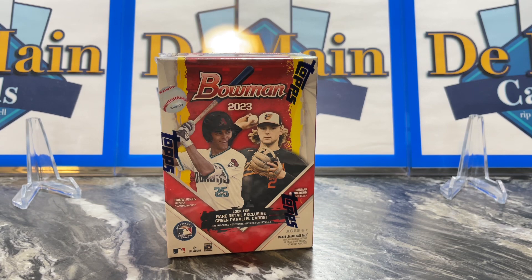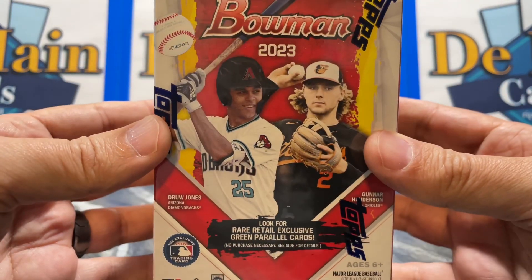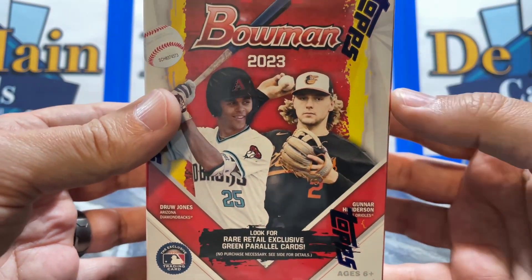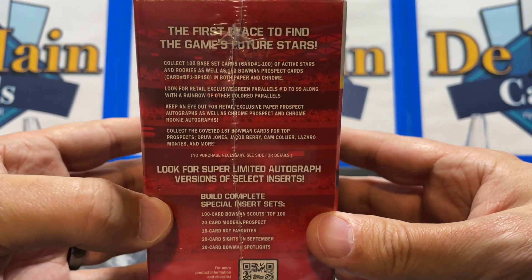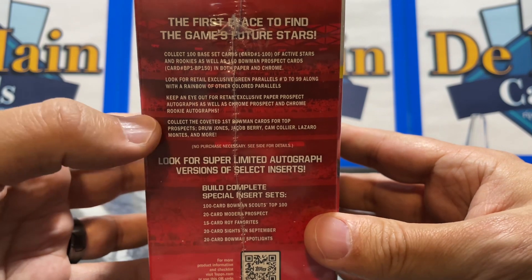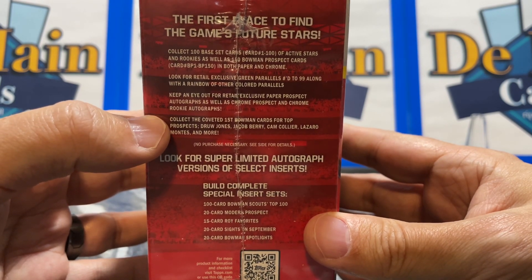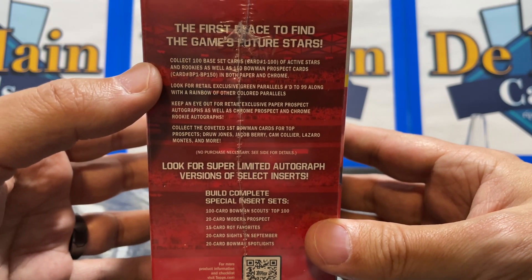Last year's class 2022 was amazing with Elly De La Cruz and Jackson Churio leading the way. This one definitely has some big stars in it — you can see one on the front, and Drew Jones. Gunnar Henderson would just be a normal prospect in here. On the side, the box lists Drew Jones, Jacob Berry, Cam Collier, and Lazaro Montes as the hot stars to find.